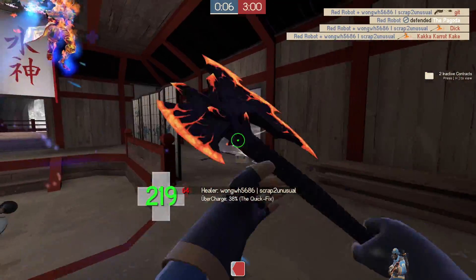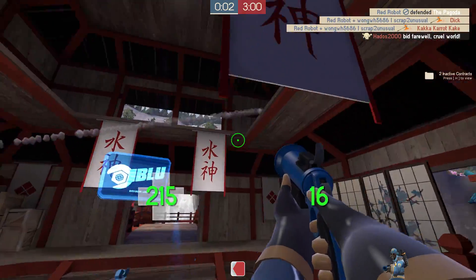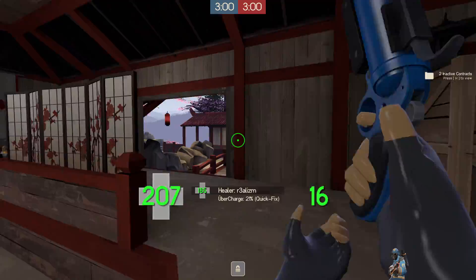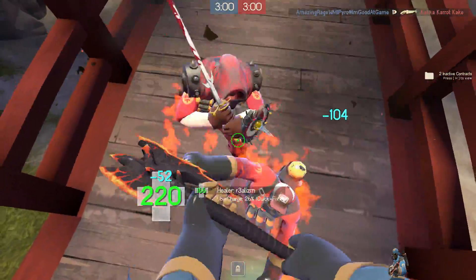It would have come in handy so much when fighting Dead Ringer Spies, because Dead Ringer Spies now have a little fire immunity once you pop their ringer. So you can hit them with the Volcano Fragment, they'll disappear and won't be ignited. You can hit them again and they won't be ignited even afterwards, and they'll be able to get away with the speed boost.